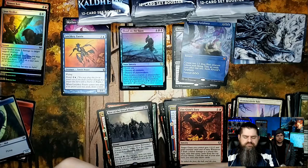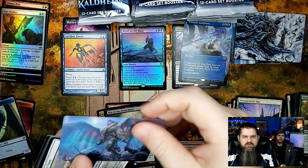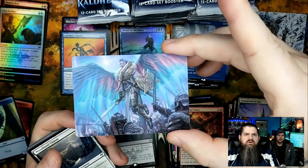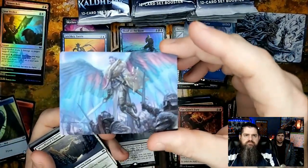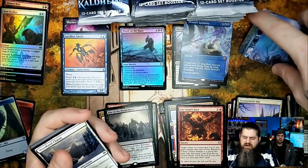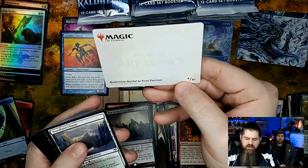Resplendent Marshal — I think I have that one actually, artist is Ryan Pancoast. Draugr Recruiter, Valkyrie Sword. I absolutely love that art — it reminds me so much of old Magic art.